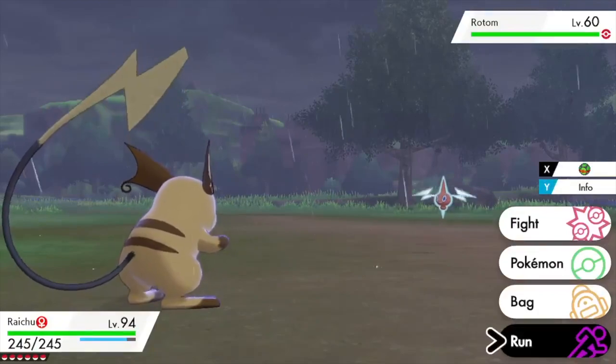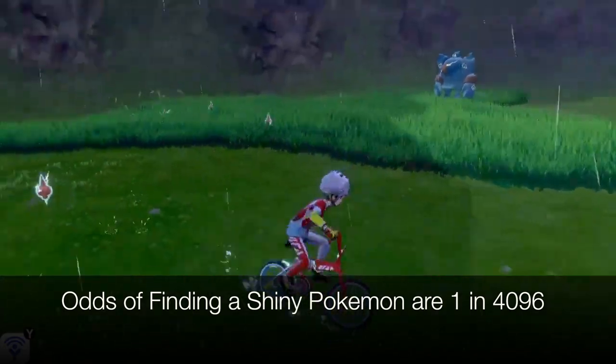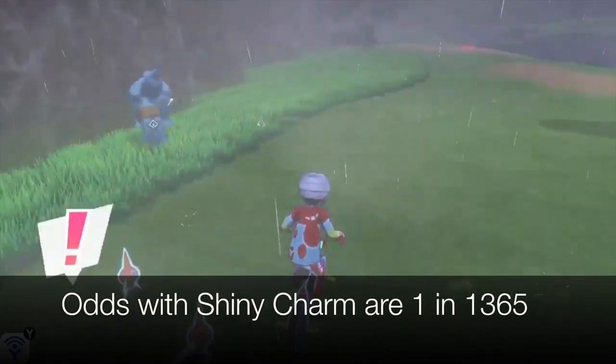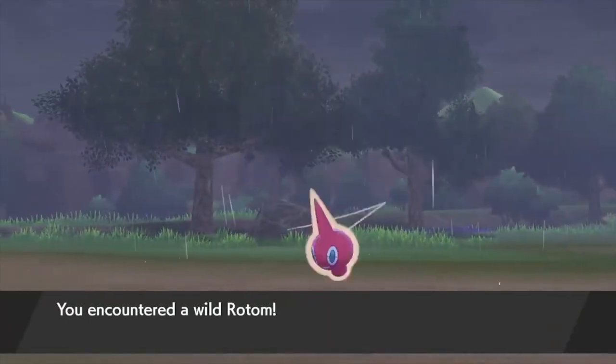To begin with, the odds of finding a shiny Pokemon in Sword and Shield is 1 in 4096, which is the same odds we've had since Generation 6. With the shiny charm, you can cut these odds down to roughly 1 in 1365. I definitely recommend getting the shiny charm before you start shiny hunting because the charm will make the process faster and more efficient.